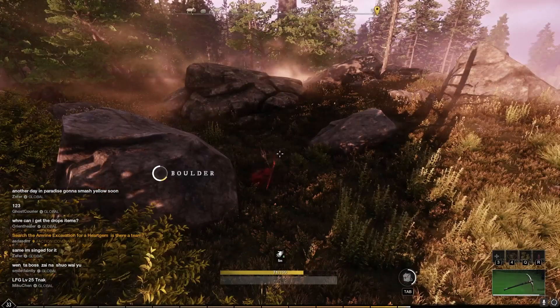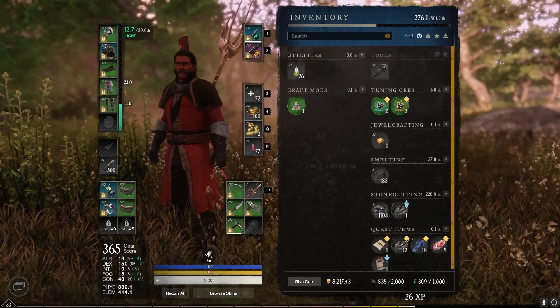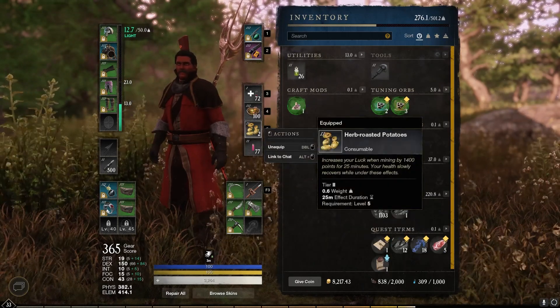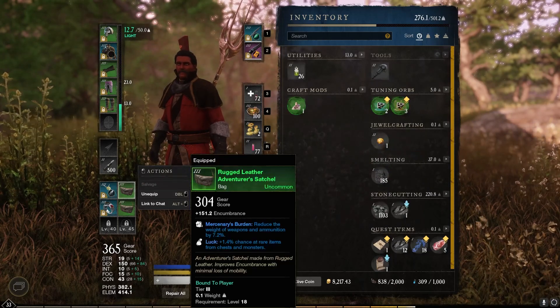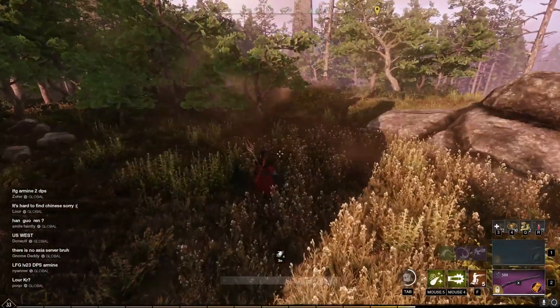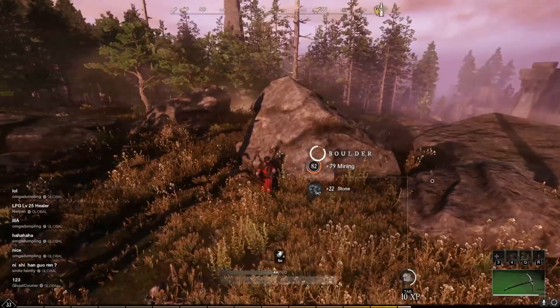There are a few consumables you should take advantage of. The first is a weak proficiency booster, which increases the amount of resources gathered and is crafted through the engineering profession. The second is herb roasted potatoes, which increases your luck while mining. The last thing isn't a consumable, but you should always come prepared with good bags. I have 501 encumbrance because I have two rugged leather adventurer satchels, which increases how much I can hold and makes this guide more time efficient.